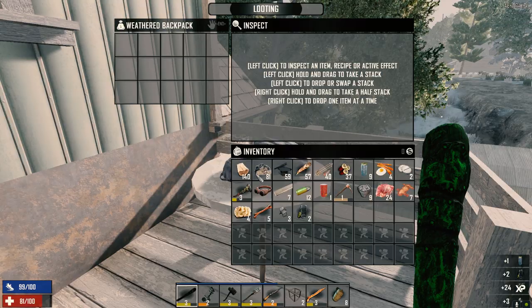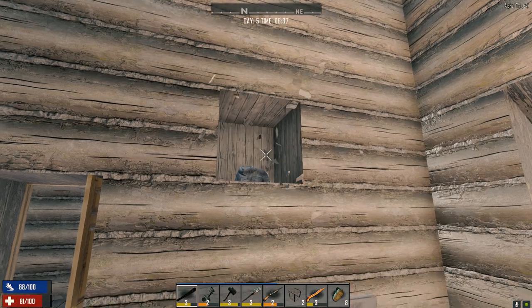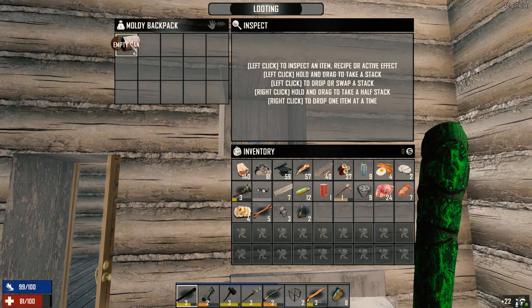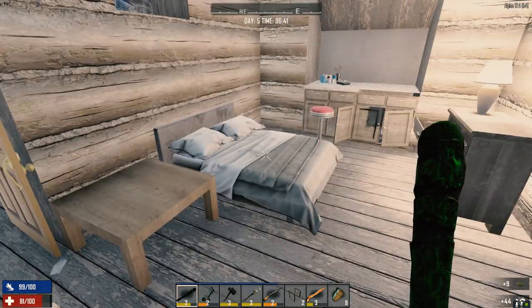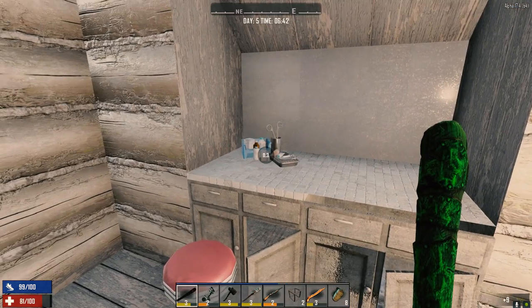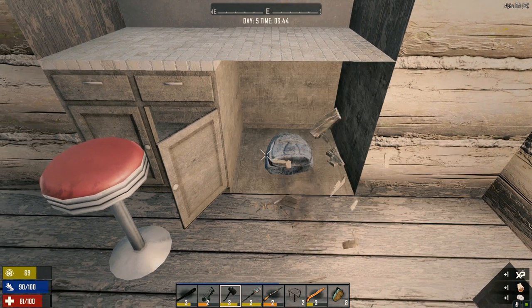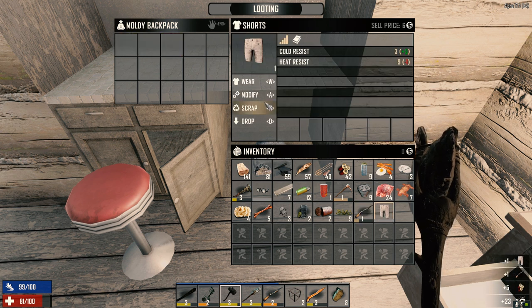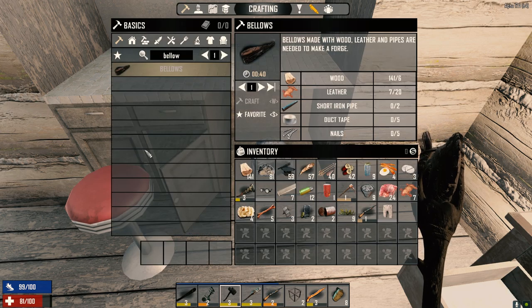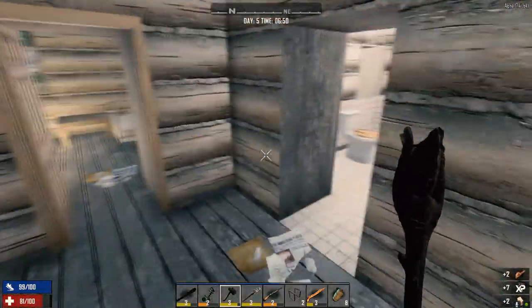What have we got in here? People are probably screaming, 'Where are your damn goggles?' The looting goggles make a huge difference. Found a shotgun, some shorts — but I think I've got better pants on. If we were freezing, maybe, but we're not. Somebody's outside.